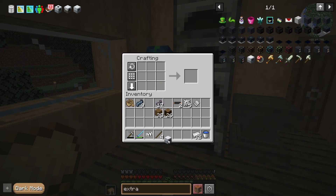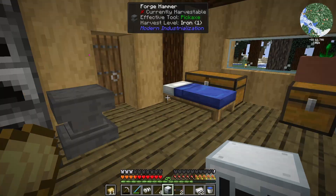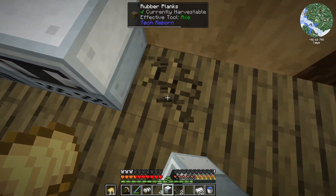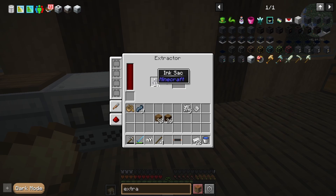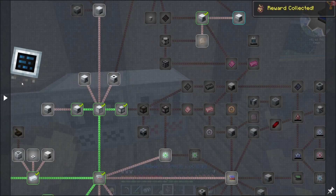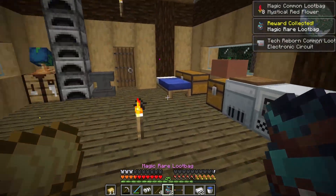Let's make up the extractor. I also want to make a grinder and look at the industrial blast furnace — that'll be a minute since we need glowstone and I don't seem to have any. The reason I wanted the extractor is to get black ink from ink sacks efficiently — you get one per two doing it this way. This will make crafting Monster Balls a lot easier. We also got a Tech Reborn loot bag and some Mystical Agriculture stuff. Looks like we got some Botania items too.